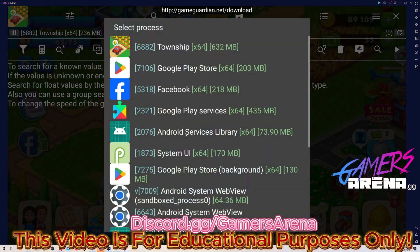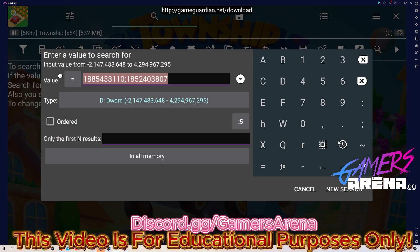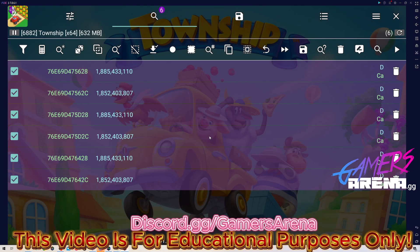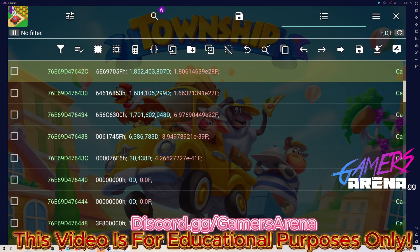Basically you need to start again — open Game Guardian, go to search, and you're going to type this code value. You can save it in your search.